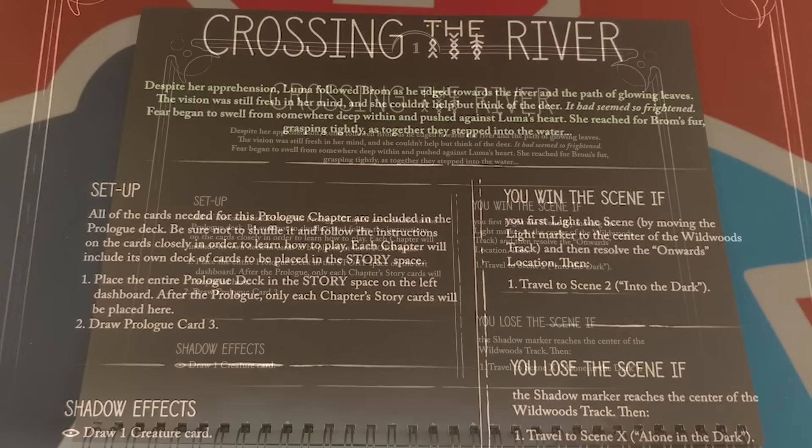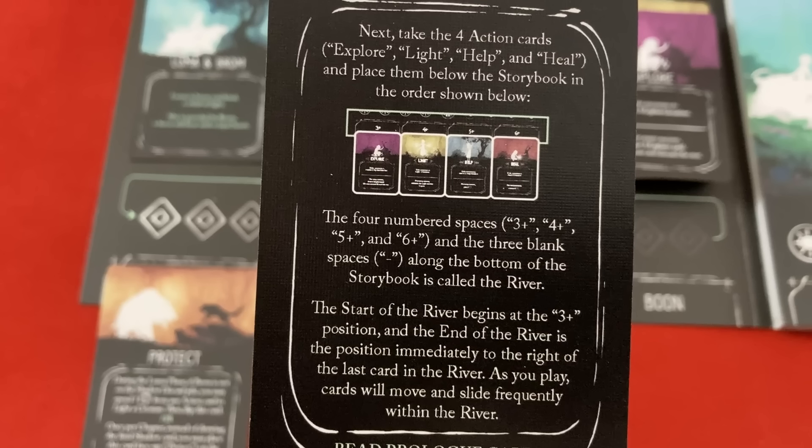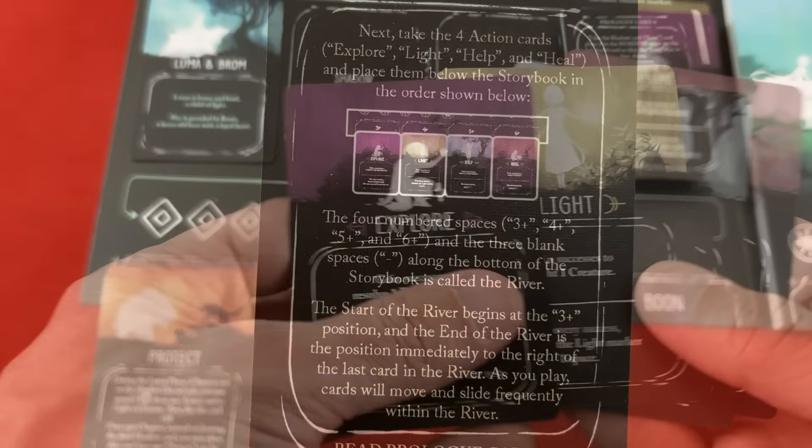We're only going to use the prologue deck — don't shuffle it. Each chapter will have its own deck of cards. We place the entire prologue deck in the story space on the left dashboard and draw prologue card three. Throughout the prologue, you'll be instructed to take certain cards and place them on or around the storybook. Take the Luma card and place it in the Luma space so the Luma and Brom side is face up. Take the Brom card and place it below the Brom space so that the Protect side is face up. These can flip — Brom can go between Protecting and Caring.